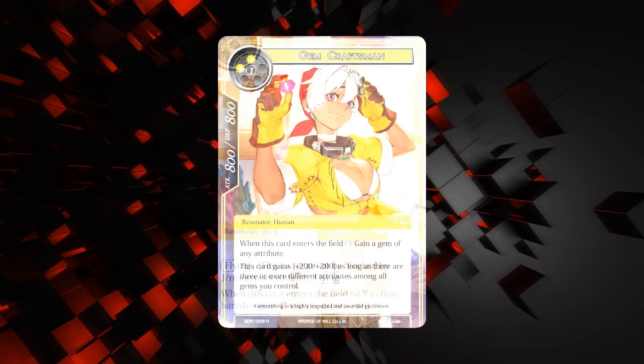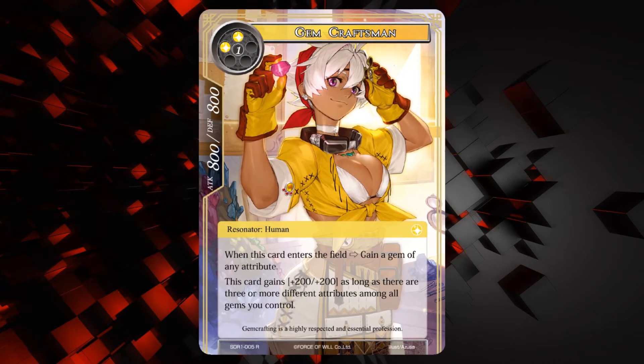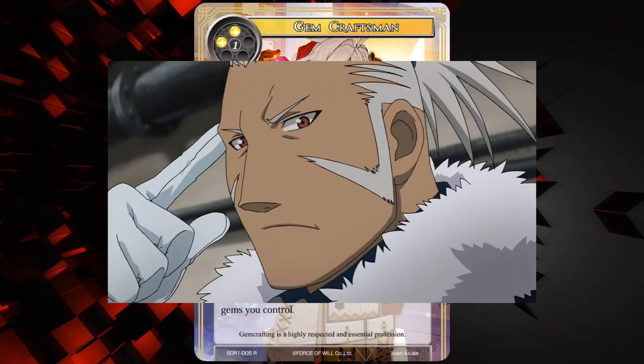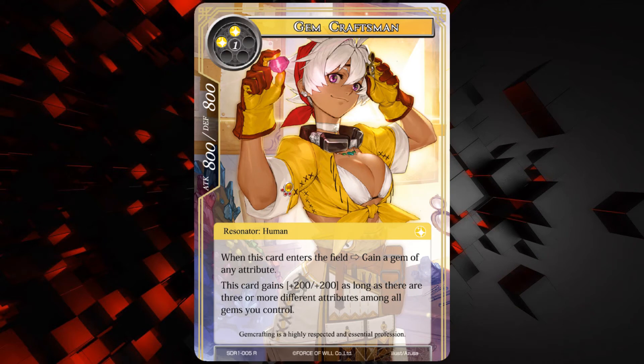Next we have the Gem Craftsman — she's an 800-800 for two light and one of any. Resonator human. When this card enters the field, gain a gem of any attribute. This card gains plus 200 plus 200 as long as there are three or more different attributes among all gems you control. So she produces a gem and she's a 1000-1000 for three — that's not too bad. The art is fantastic, she looks really cool. Kind of a big dumb beater that makes a gem and then gets big.